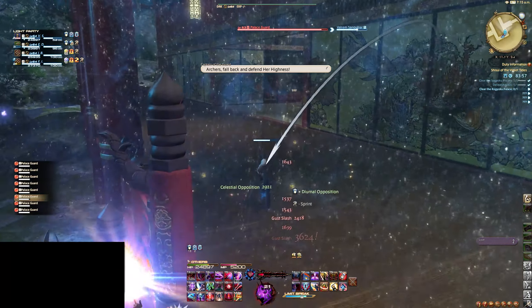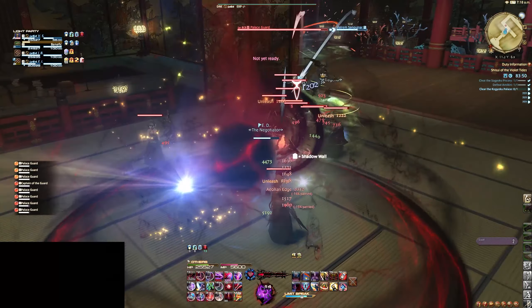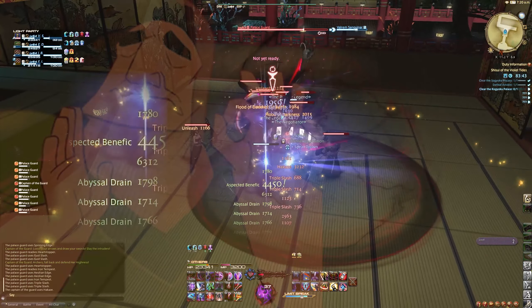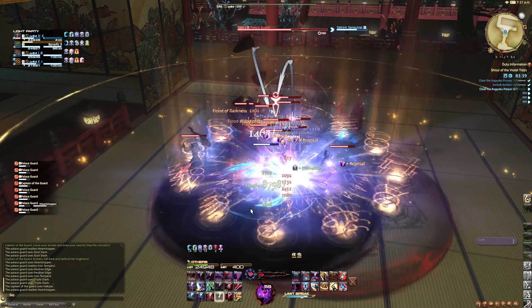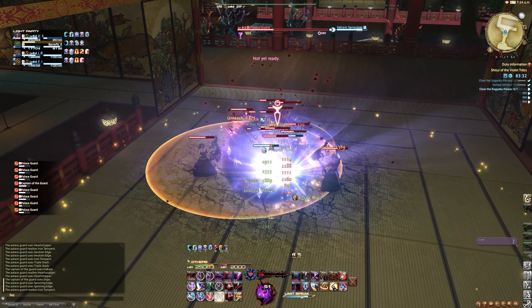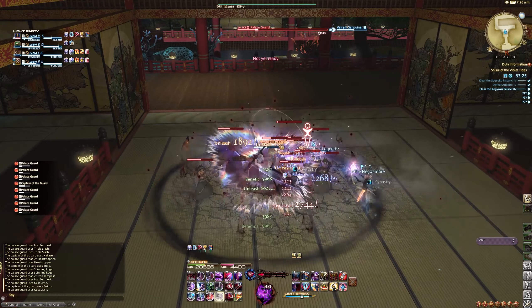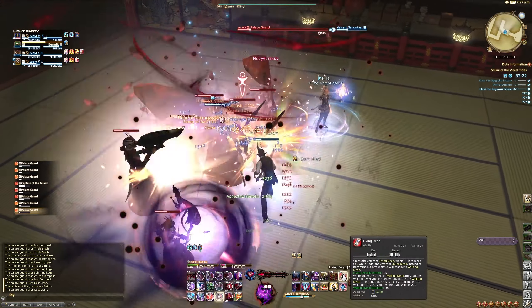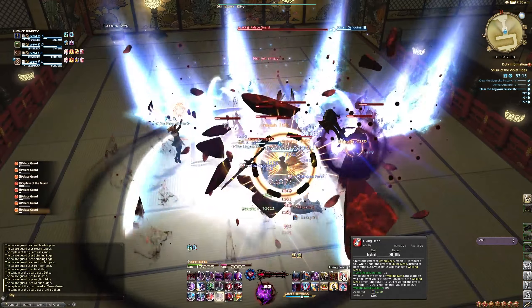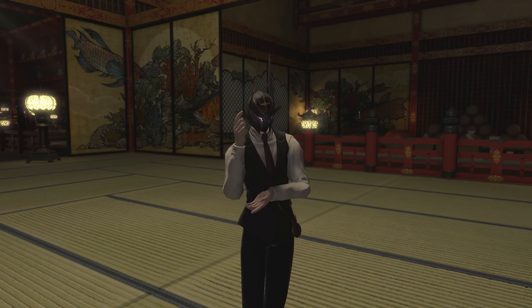Doing something like this requires teamwork from the healers and DPS together to be able to pull off. Once you are able to do this, it is single-handedly one of the most enjoyable experiences in dungeon running — although there is a downside. If you go to the boss immediately after, the boss almost seems too easy in comparison. If you do end up taking a big pull but end up failing, try taking one less pack of mobs so that way you can feel out what you can currently handle at your level. Maybe you just don't have enough abilities, or maybe your gear just isn't up to par.